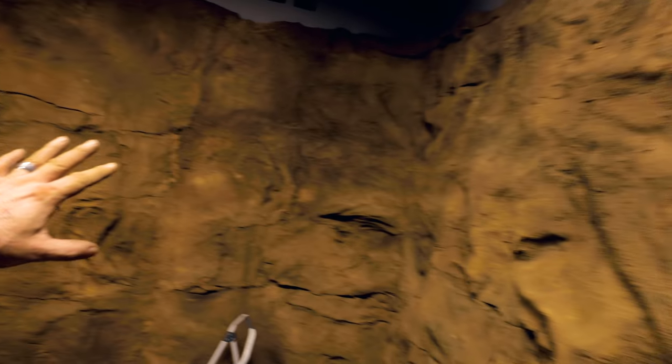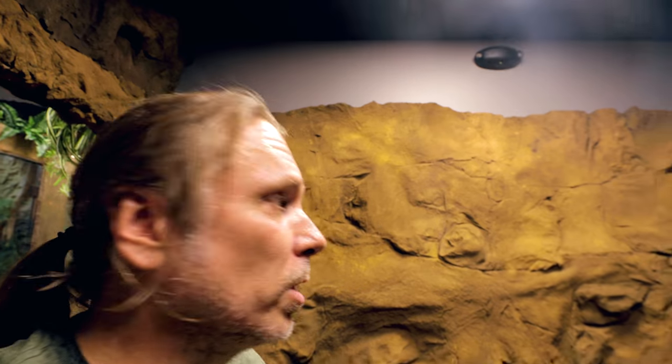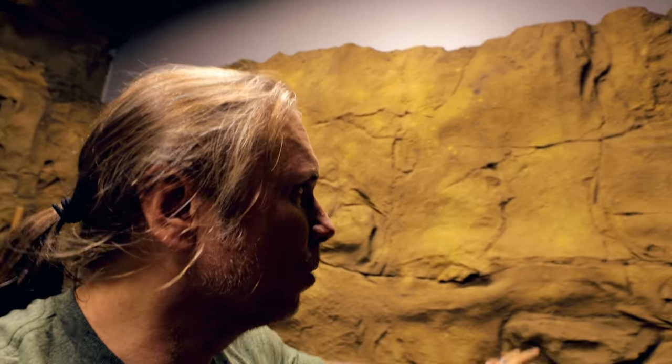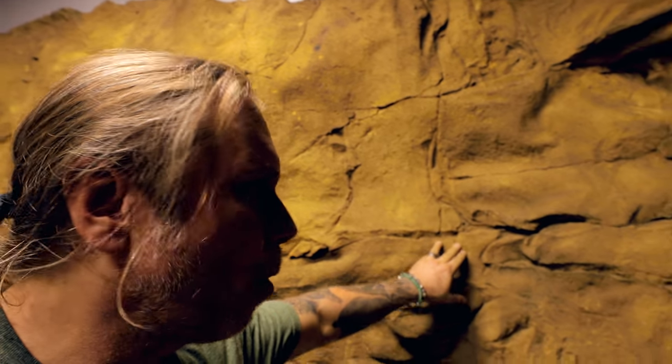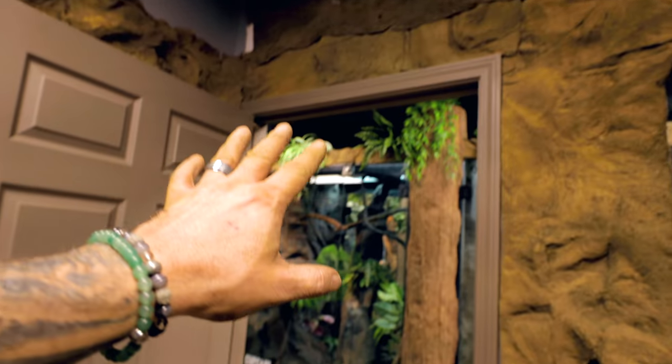The walls are rocked out now, so you start to see what it's gonna look like as far as the actual enclosure goes. Now the tree needs to go in the middle. We have tons of vines and ropes we're going to be hanging. We might have to secure things just a little bit more so that when he's gripping onto it, it isn't through. The next thing we're going to do is put this tree in here. I'm hoping it's going to fit through this door.